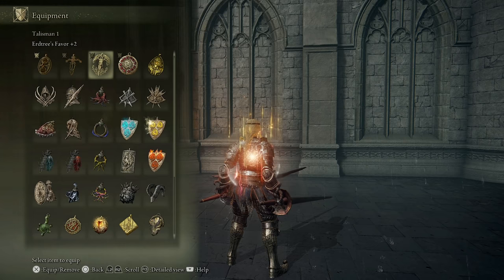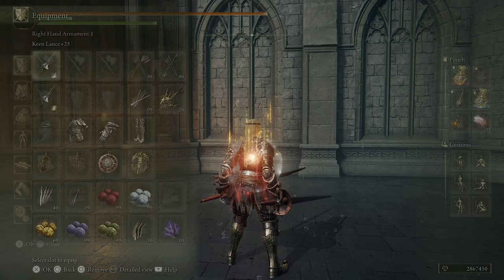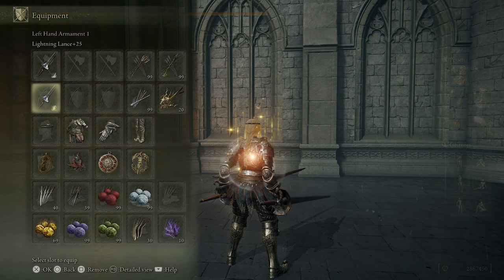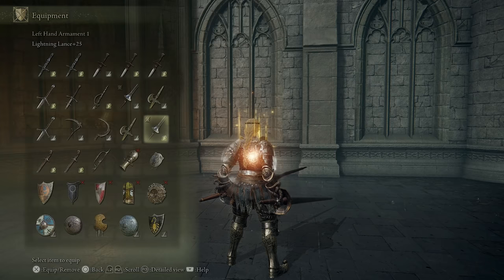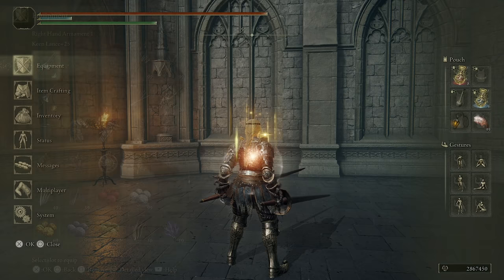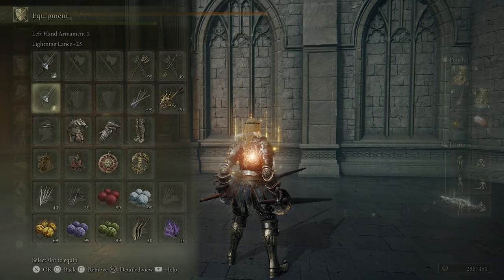The moment you're fighting something that has bleed — an opponent using Rivers of Blood or anything with bleed — the Stalwart Horn Charm Plus 1 is a must. It greatly raises robustness; the bleed bar gets so much bigger when you have it. There are other ways to increase the size of your bleed bar — some shields also raise robustness, so you can stack those. But definitely, when fighting Rivers of Blood or anything with bleed, this talisman is a must.